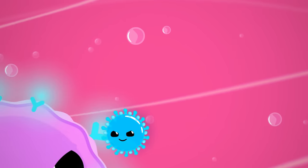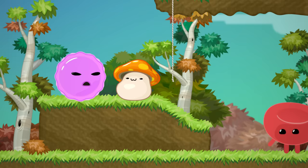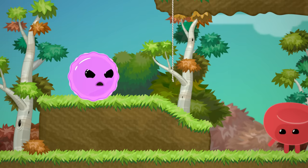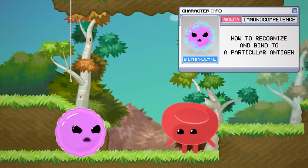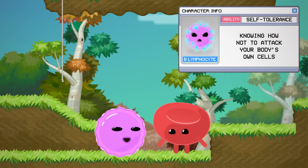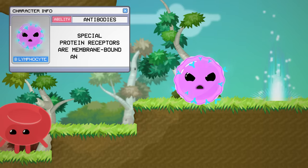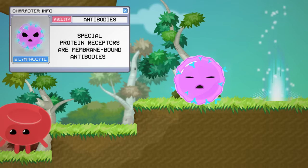Before it finds that cell, hopefully it will be paid a visit by one of the stars of your humoral response, a B lymphocyte. Like all blood cells, these guys originate in your bone marrow, but unlike other white blood cells, they also mature in the bone marrow too. As a B cell matures, it develops the ability to determine friend from foe, developing both immunocompetence — or how to recognize and bind to a particular antigen — as well as self-tolerance, or knowing how to not attack your body's own cells. Once it's fully mature, a B lymphocyte displays at least 10,000 special protein receptors on its surface. These are its membrane-bound antibodies. All B lymphocytes have them, but every individual lymphocyte has its own unique antibodies, each of which is ready to identify and bind to a particular kind of antigen.